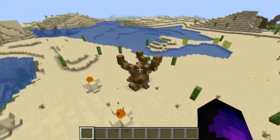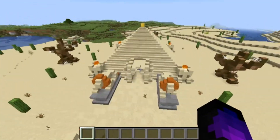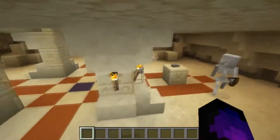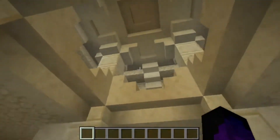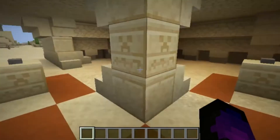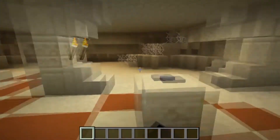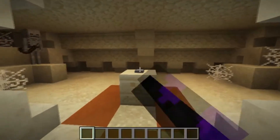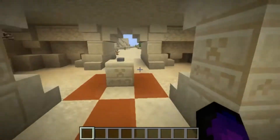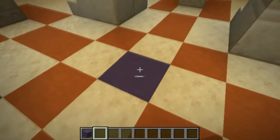There are dead trees on the outside, like the place used to be lively with people living here. As you come down you've got mobs still spawning. Up top there's not much — just cobwebs and sand. But as you come further down, it gets interesting: you've got to press buttons in the correct order to open the middle — like a four-digit code. You press the right combination and it destroys the middle block.